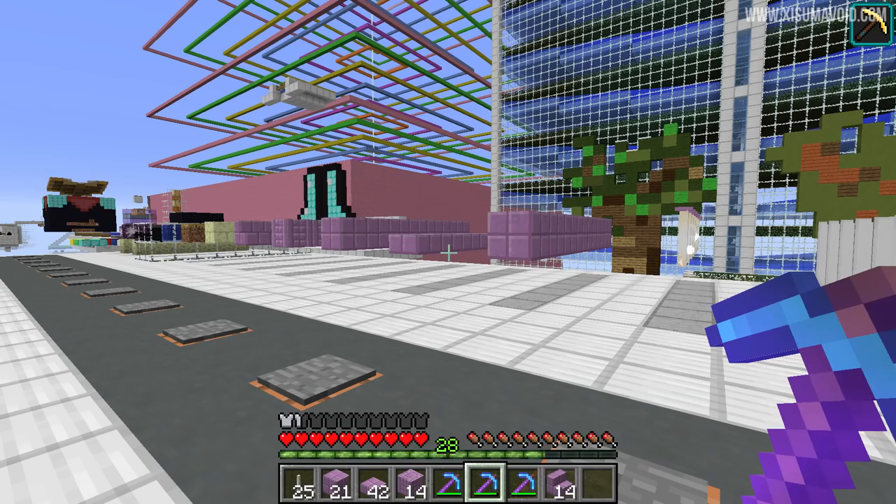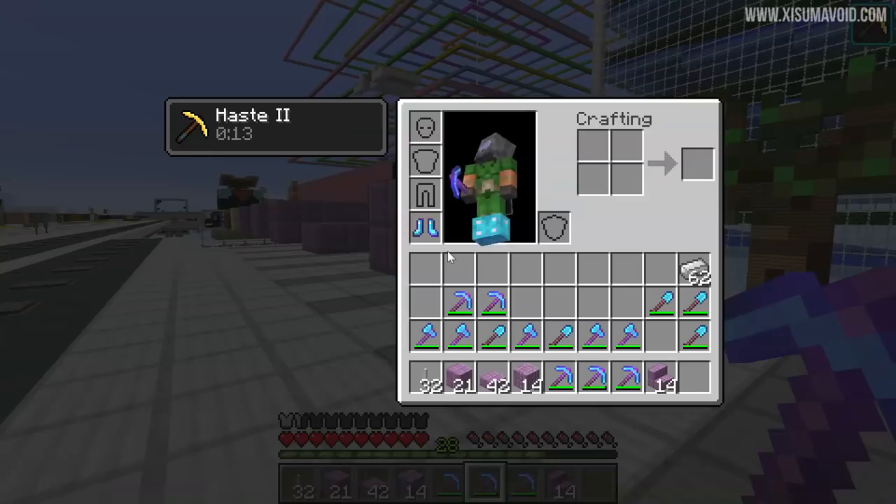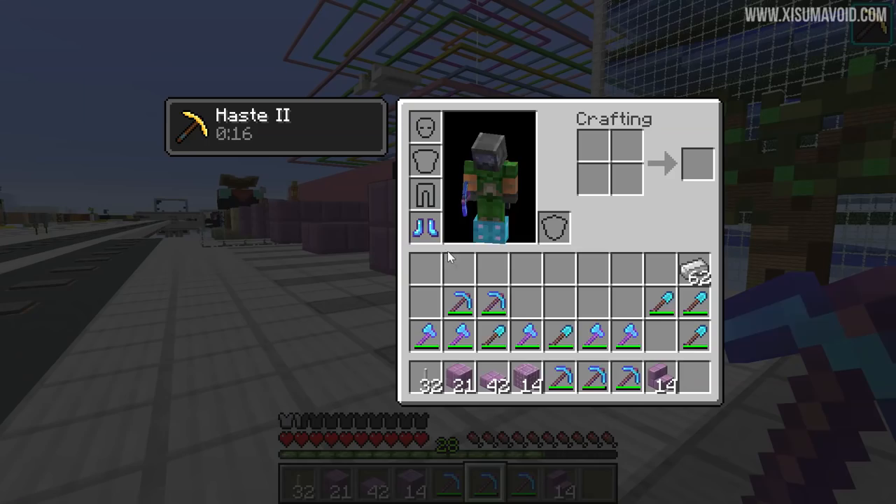This first one — I've got Haste 2 on at the moment — but you can actually instant mine this with your fist, so there is no real mining time on it. Then we have the Efficiency 5 pick here with Haste 2. If you have any lower than that then you won't be able to instant mine purpur blocks.